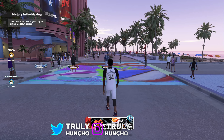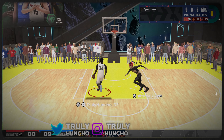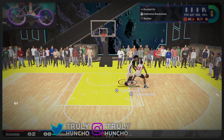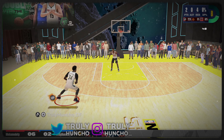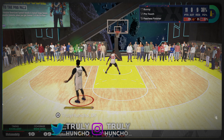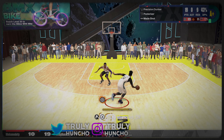This Giannis Antetokounmpo build is breaking NBA 2K24 — it's the best center build in the game. This build can do everything: it's 7 feet tall, can catch bodies, shoot, and play the best defense in the world. This is the most complete center build with shades of Giannis Antetokounmpo. We've made the real Greek Freak build, and it can shoot consistently with a 73 3-ball.